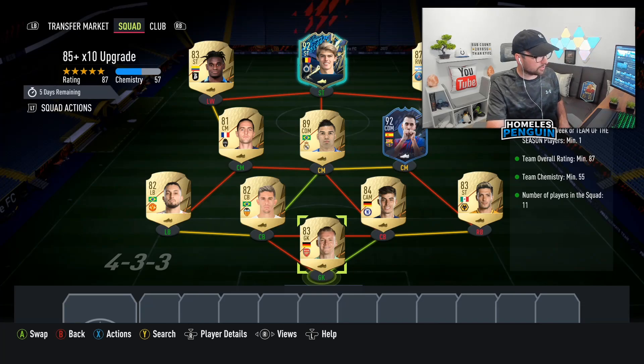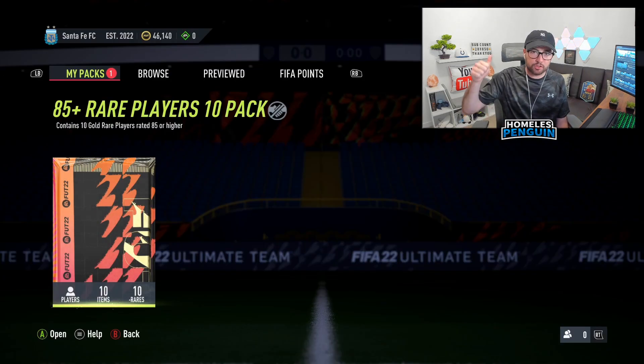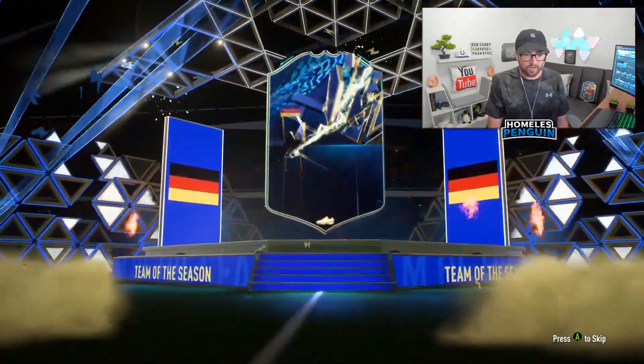In true Road to Glory fashion we're going to finish with an 85 plus times 10 upgrade pack. I actually haven't had to buy any of these cards so really happy with the value. The foot heroes we have as concepts would be good - Dean Atale, Cordoba, something like that. We've got a lot of fodder already in the club so it's looking pretty strong at the moment.